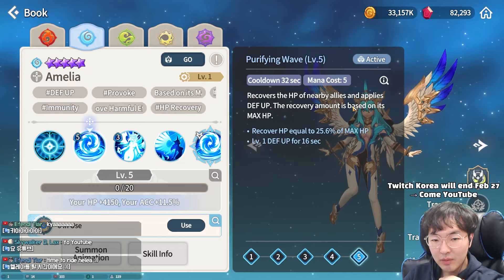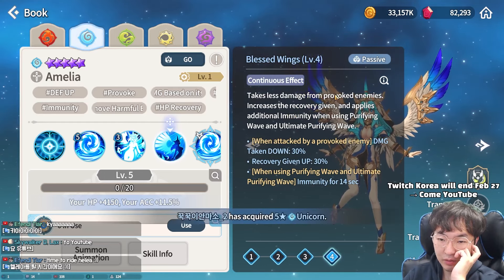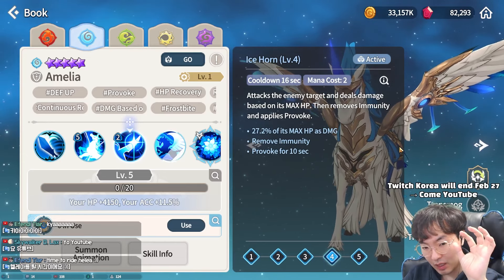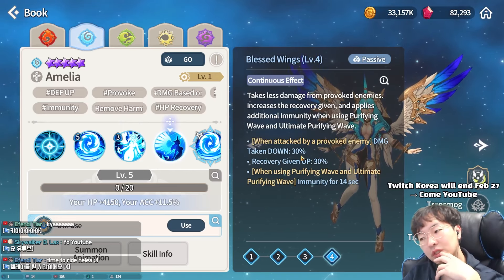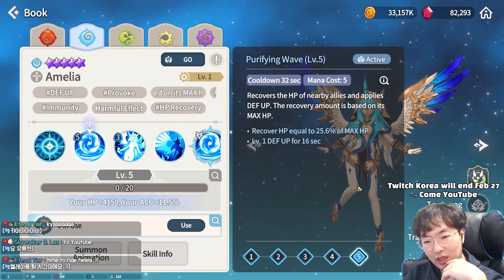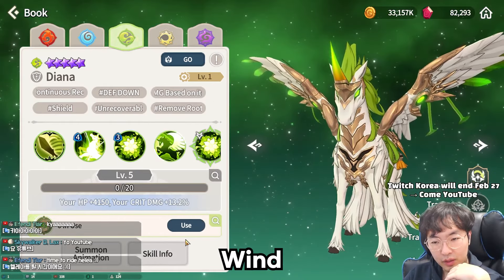Recover HP of allies nearby, defense up. Five mana and three mana cost. Return to horse: provoke and max HP damage. Blessed Wing passive: take less damage from provoke enemies, increases recovery given. This is very good. When water unicorn uses the first skill, enemies get provoke, then she transforms to human form and gets hit by provoked enemies — but the passive reduces damage taken. Her survivability is much better than fire unicorn. When using Purifying Wave and ultimate, she gets immunity. Not bad — I think she's a good supporter.